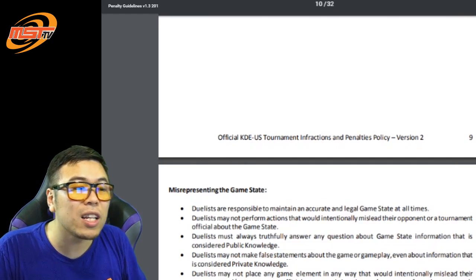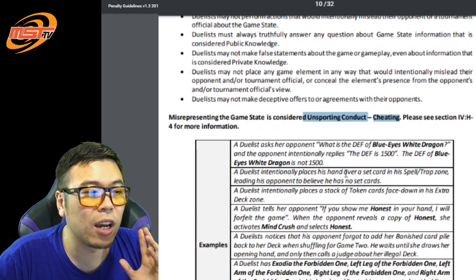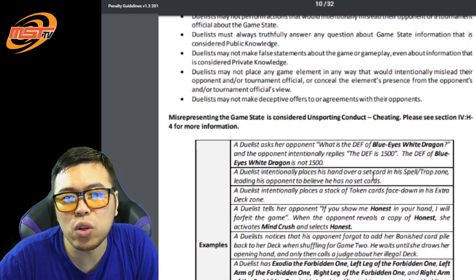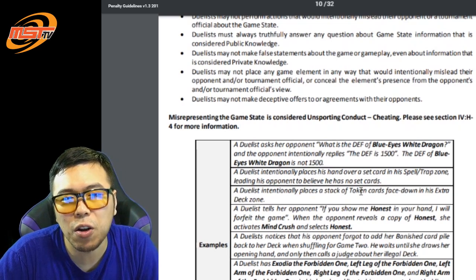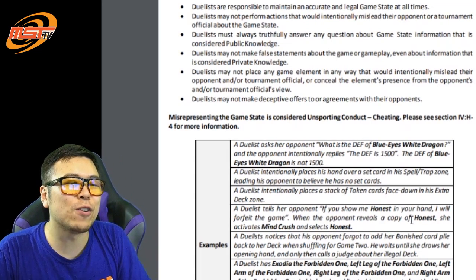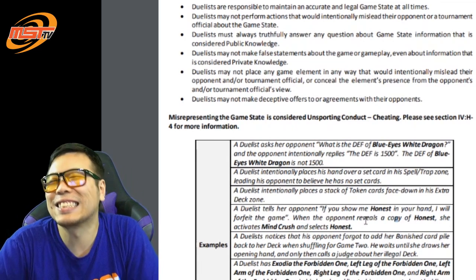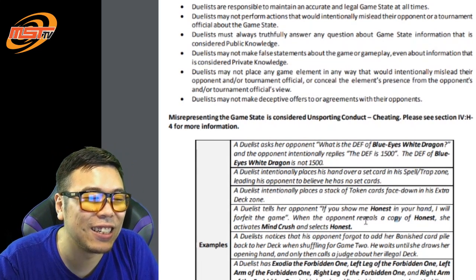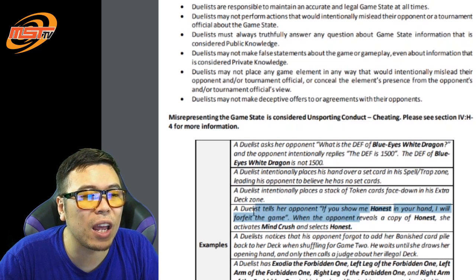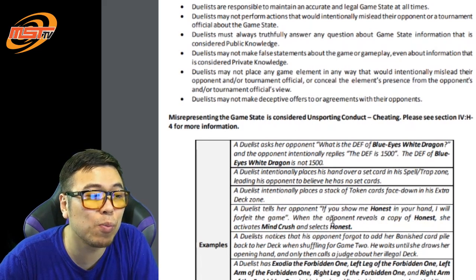There's also more to game states — misrepresenting the game state, which is part of unsporting conduct and cheating. If your opponent asks you the defense of a Blue-Eyes White Dragon, you tell them the answer correctly. You do not lie to your opponent. Here's a funny example: a duelist tells their opponent, 'Now, if you show me an Honest in your hand, I will forfeit the game.' When the opponent reveals Honest, the duelist activates Mind Crush and selects Honest. That is completely dishonest — you put your opponent in a position where they showed their card to save time, but you actually cheated them by lying. That is cheating and you'll probably get disqualified.